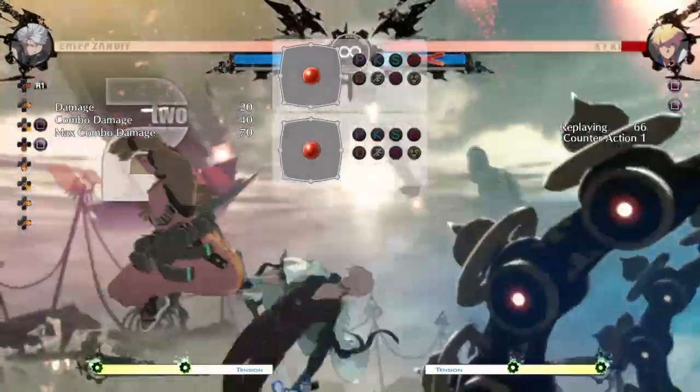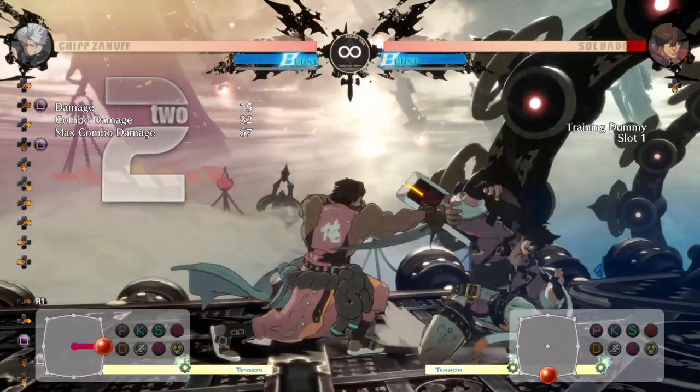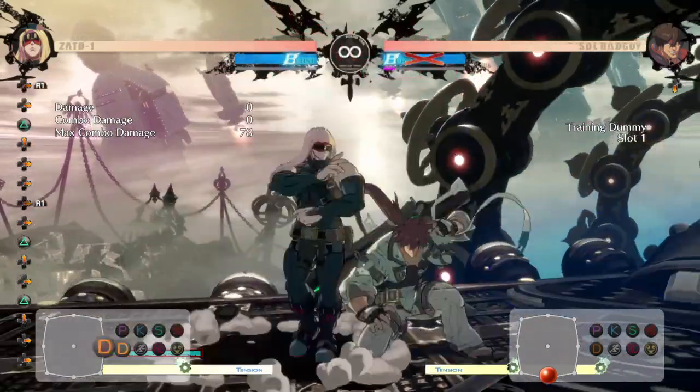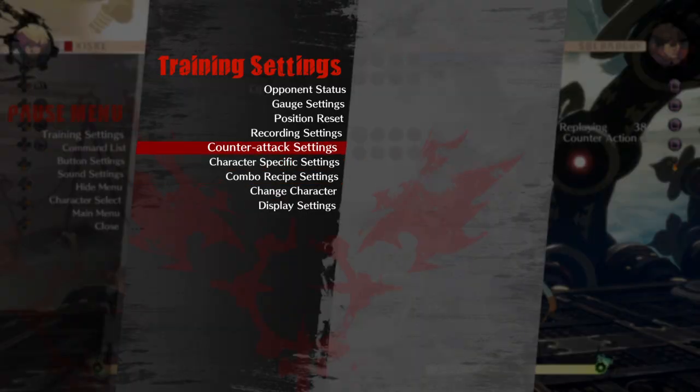Even if you aren't able to do that consistently, it's still a great option because in a real game most people are thinking about so many things that you can grab them because it's so quick. One thing to be careful of is if you input the grab button too early — there's a chance that it will whiff because you didn't give your character enough time to cover that gap and make that little bit of distance necessary to get the grab.